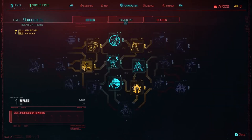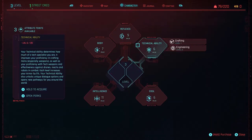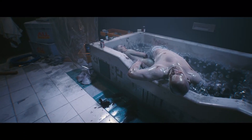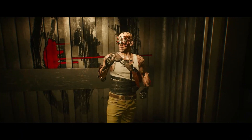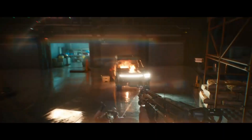We also get a glimpse into the updated attribute and skill tree UI, and there is going to be a lot of choices and builds that players will be able to do. The official description of the technical attribute is: your technical ability determines how much of a tech specialist you are. It improves your proficiency in crafting items, especially weapons, as well as your proficiency with tech weapons, and your effectiveness against drones, mechs, and robots in combat. Each level increases your armor by 5%. Your technical ability also unlocks unique dialogue options and opens new pathways around the world. I think the technical attribute will prove to be very worthwhile — it's been overlooked by others because it isn't flashy in combat, but upgrading and making your own weapons could be a huge game changer later when the game gets more difficult.